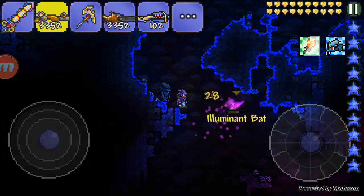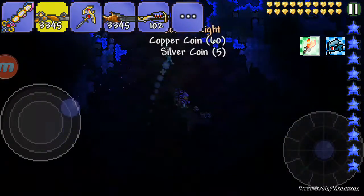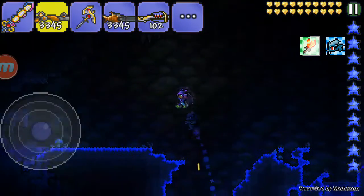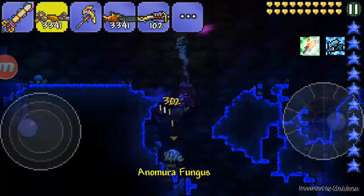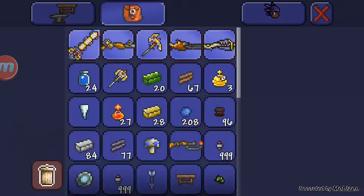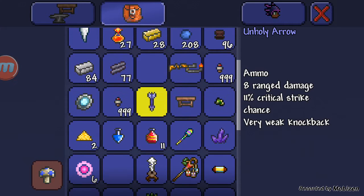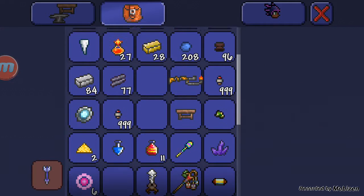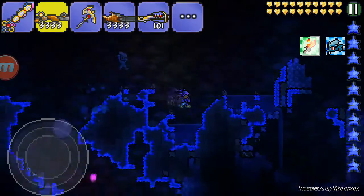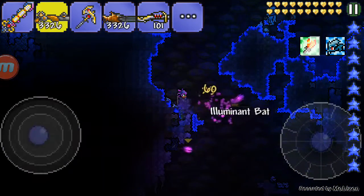I'm serious though. You don't have to buy anything or do anything. Just go here and bring a Soul of Light — don't forget that, that's a very important part. Kill some of these monster glow things. It also works on slimes, it doesn't just work on bats.